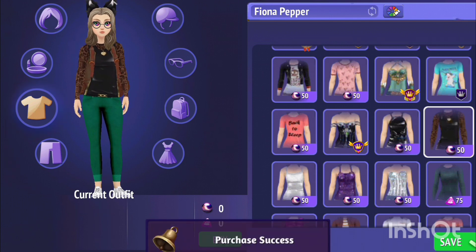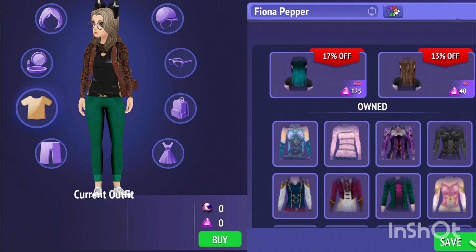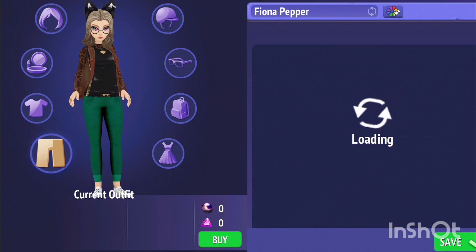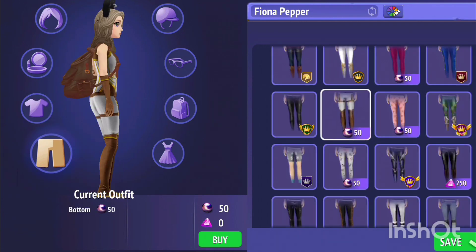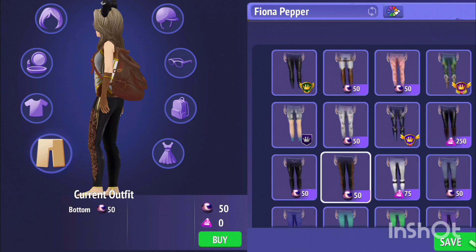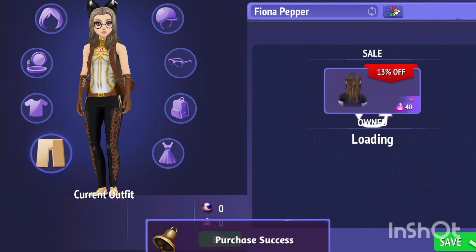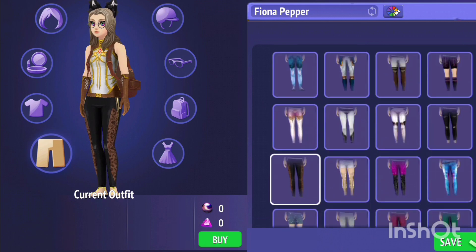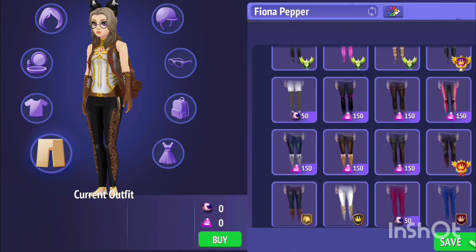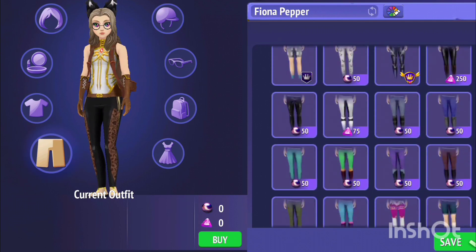I also want to buy the pants for the two tops I just bought, so I'm gonna look at where they are. I actually don't like the pants for this one, so I'm not going to do it. I'm just gonna buy this one because it's pretty cool — it's classy and just amazing. I'm not sure if the black pearls were deducted twice. I'm gonna check in the video because I think I saw 100 black pearls go down, which is a bit scary.